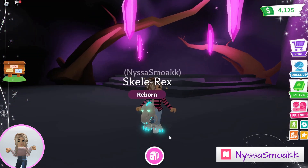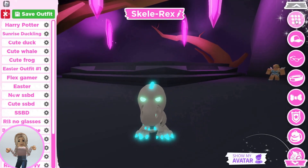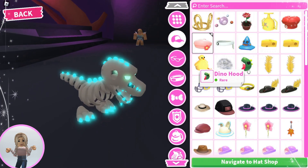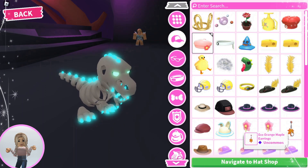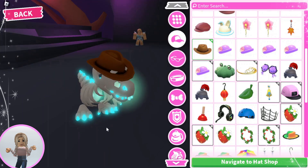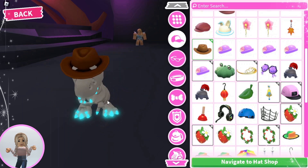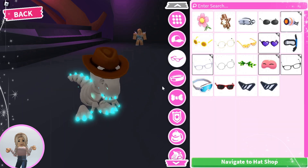Let me hop off, and I want to go ahead and dress him up. I think I've gotten some different things since the last time we did this, so let's see if we can do something new. Definitely the Explorer hat. His eyes are kind of covered, so I don't think we need any glasses.